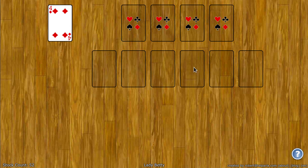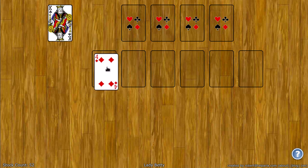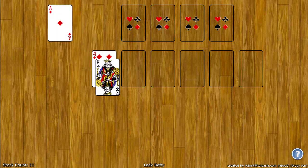Down here on the tableau spots, you can put any card on any other card from the stock. So I can put the four anywhere, I can put the king anywhere — it doesn't matter.